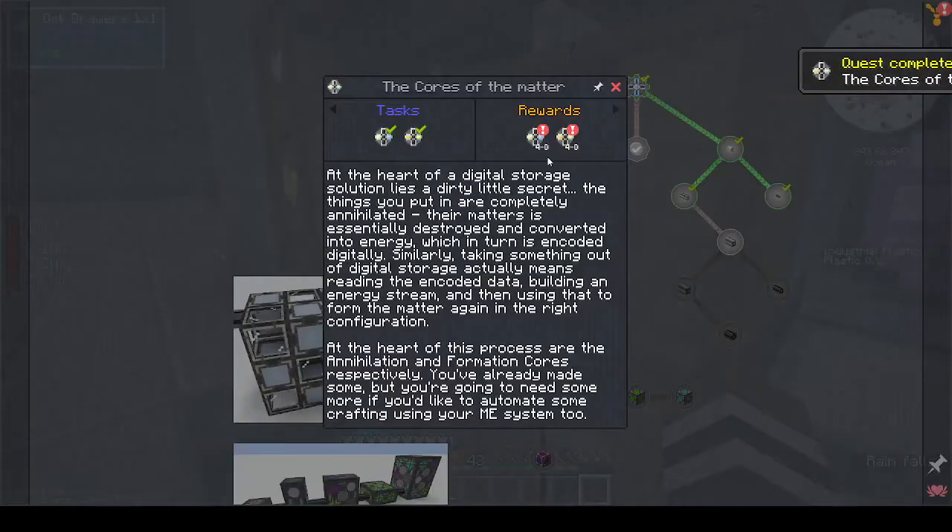The heart of the digital storage solution lies a dirty little secret: the things you put in are completely annihilated - the matter is essentially destroyed and converted into energy, which is then encoded digitally. Taking something out of storage means reading the encoded data, building an energy stream, then using that to form the matter again.